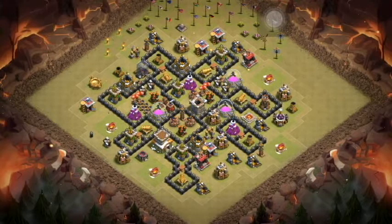Here's the third base — another base I designed on my own, and it's a spring base. This type of base is really hard to hit with hogs, but it can be a bit susceptible to go-ho, go-va-ho, or maybe even a straight-up max Valk. We're sending the hogs through six different spring locations, and then there's a central double bomb and all sorts of traps and really nasty stuff to get through.